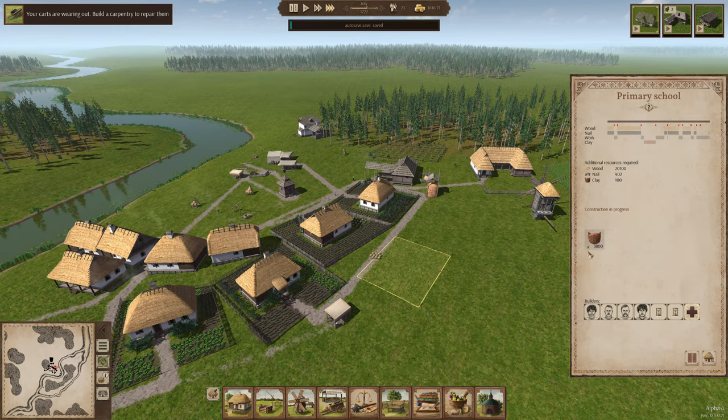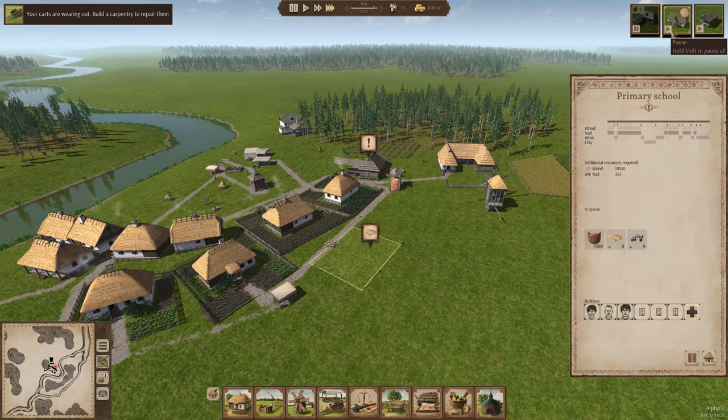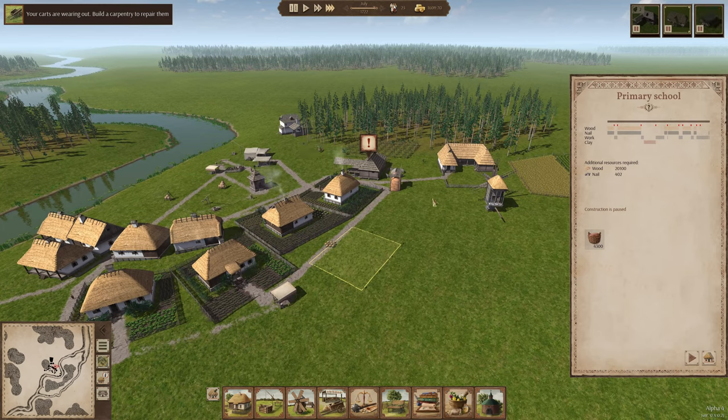Why are they stocking that much clay? It says it needs a hundred more - oh wow, it really needs a lot of wood. And they're not able to find it? I need to get more people. I guess I do have to get a couple people going on this lumber camp. Maybe we'll get them going and we'll pause all the builds for right now.